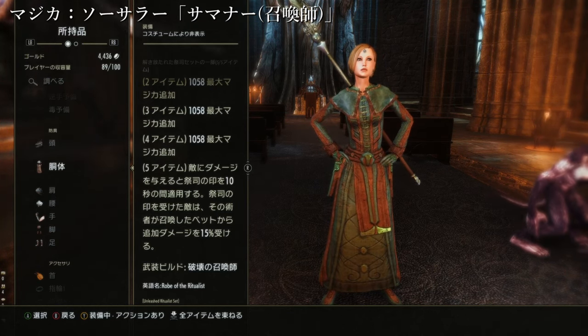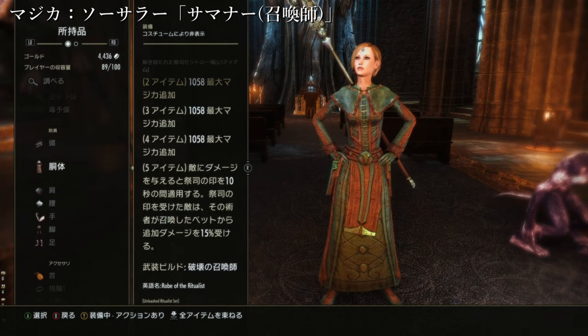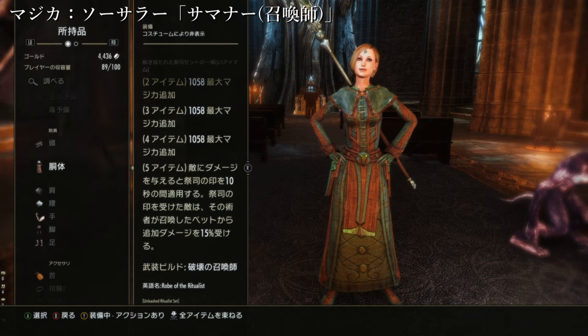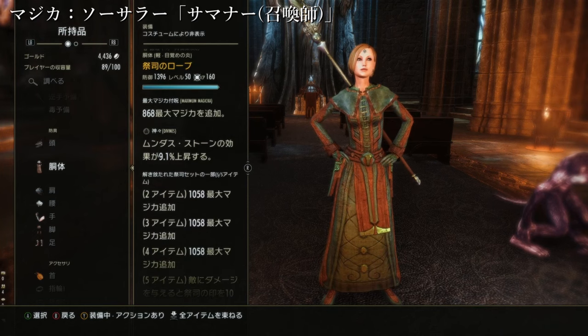敵にダメージを与えると司祭の印というのを10秒の間付与し、司祭の印を受けた敵は、その受注者が召喚したペットから追加ダメージを15%受けます。つまり戦っていれば、ペットのダメージが15%上がるという考え方でいいと思います。